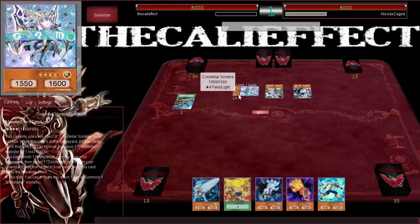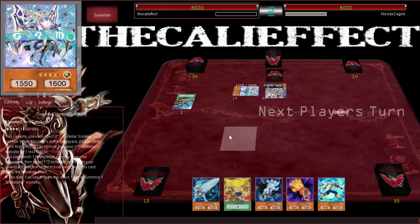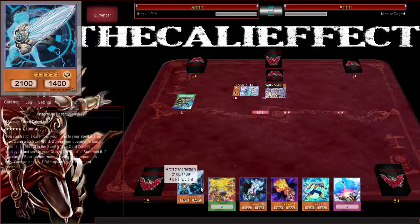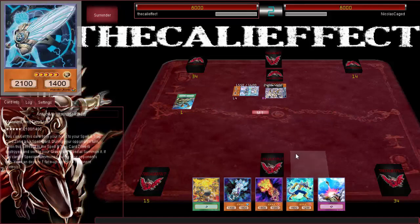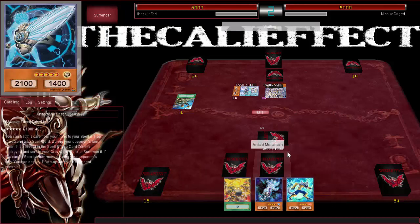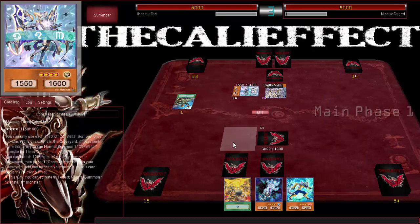Why would you even waste a Sombre like that? That's extremely weird. I'm not here to judge him. I'm gonna set my hand — normally I'd set every single card if I'm setting my hand — but I'll pass turn. There are no Constellar monsters in the graveyard, so Sombre is just gonna do nothing for him.